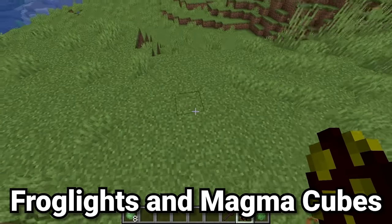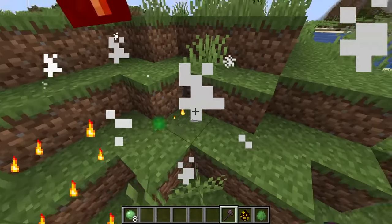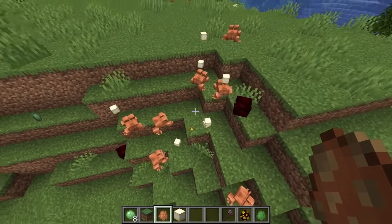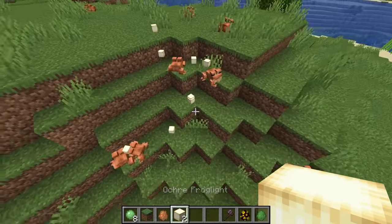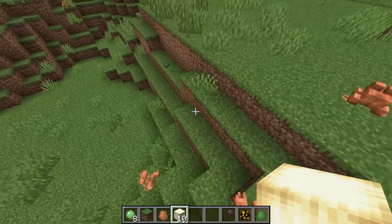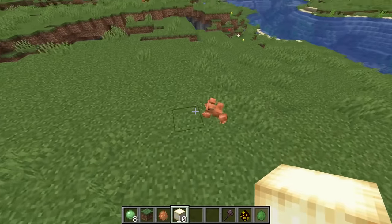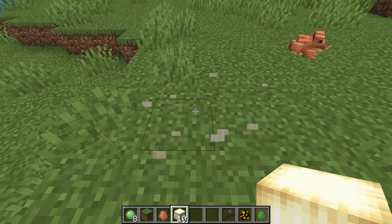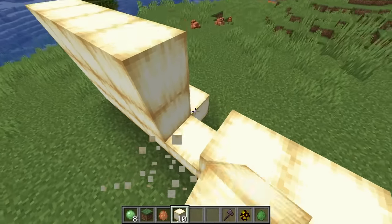The other thing frogs eat is magma cubes, and this ties into their special color-based abilities. Break a magma cube down to its smallest size and frogs love them. When a frog eats a magma cube, it spits out a frog light — a very beautiful new decorational block that is quite difficult to obtain since eating magma cubes is the only way to get it. To farm frog lights you'd want to bring your frogs to a bastion with a magma cube spawner or a basalt delta. These are called ochre frog lights and have a very pastel texture with an almost papery, squishy sound when placed.